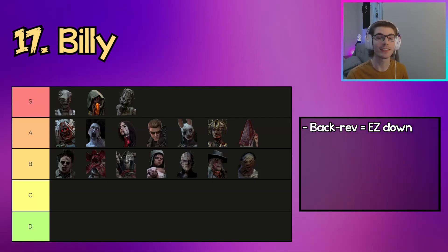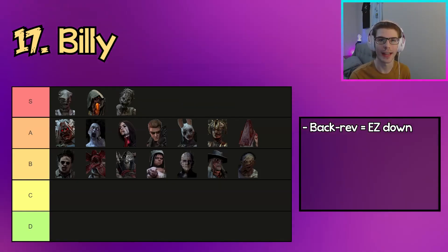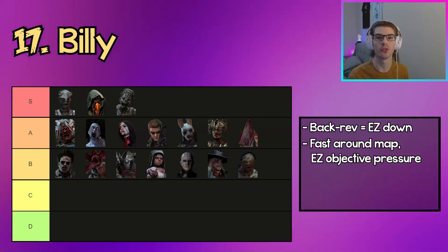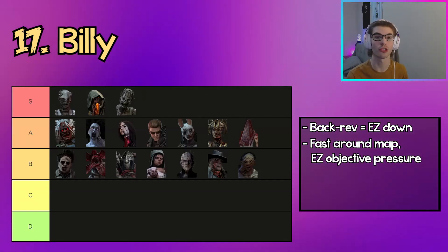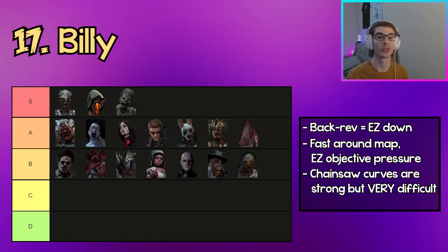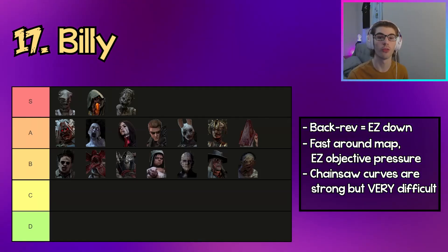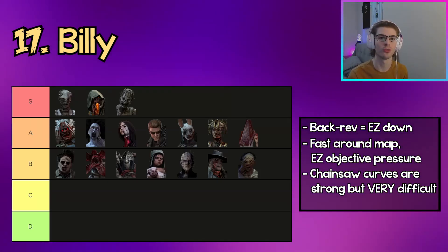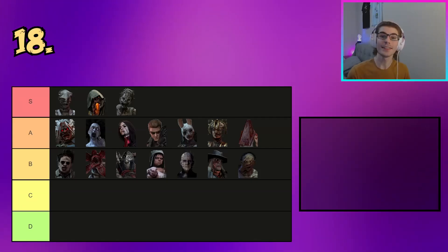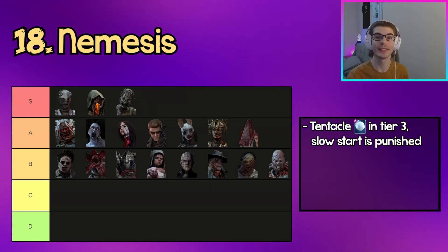The next killer in B tier is Billy. Billy's glory days are unfortunately not here, but in a dead zone you can easily back-rev with your chainsaw to get an easy guaranteed one-shot down. Using your chainsaw outside of chases you also have really fast map movement, being able to pressure gens all over the map. One-shot curves are very powerful but extremely difficult to pull off consistently — but if you can do it, he's unstoppable.